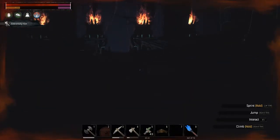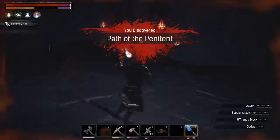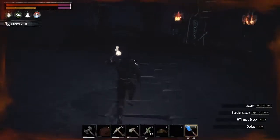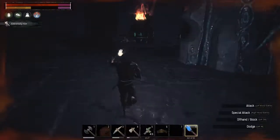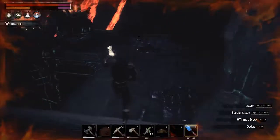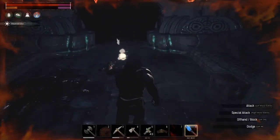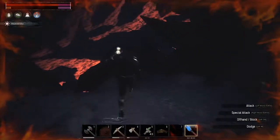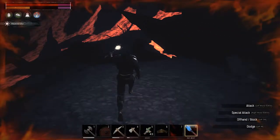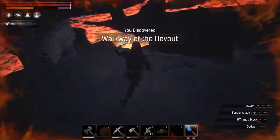Normally you just go down here — it's starting to get dark. Let's take this forge. You just go down here and follow the stairs. I think you could also just rush this because they shouldn't follow you that far. Down here.